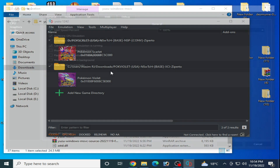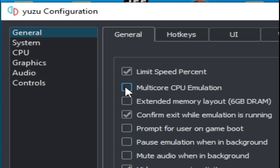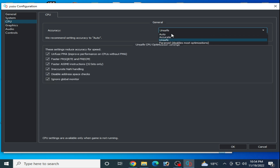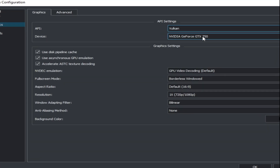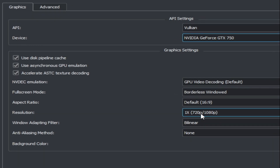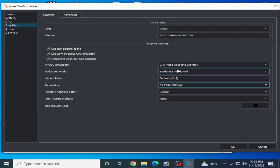For more settings, if you want maximum performance, go to Emulation and Configuration, then go to Graphics. Make sure you are using multi-core CPU emulation. Go to CPU and select Auto — otherwise you can use Unsafe or Auto, but I recommend Auto. Under Graphics, use Vulkan and select your GPU device. Select resolution 1x (720p to 1080p) — if you select 2x you can face lagging problems, so 1x is the best.